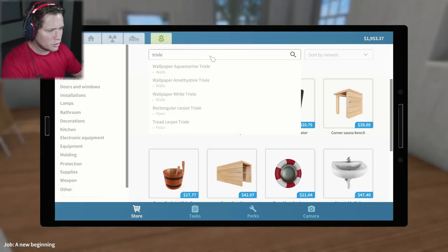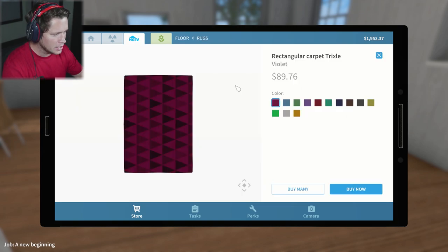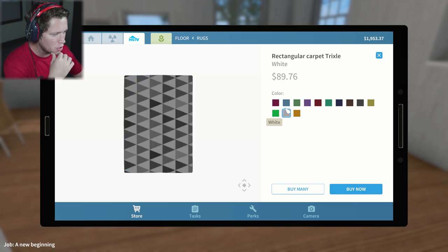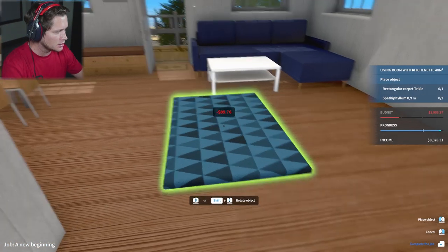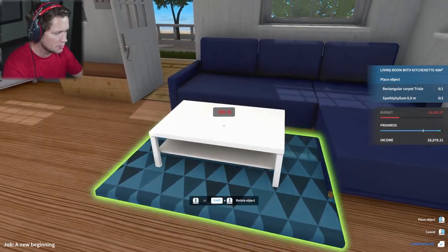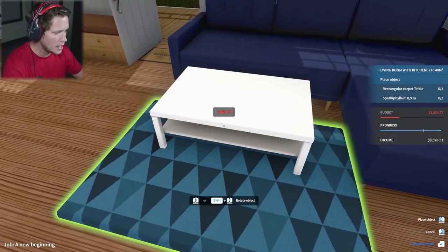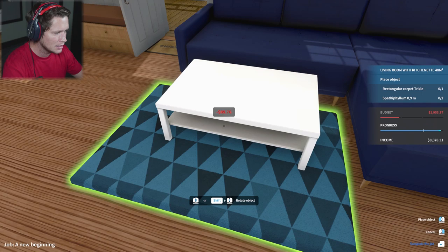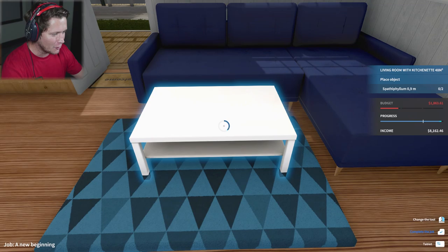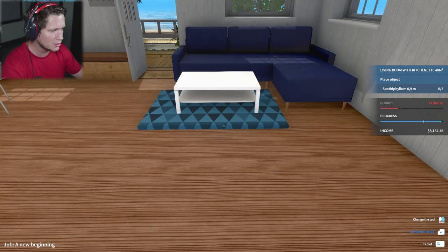Let's see what the Trixel rectangular carpet looks like. They want the rectangular carpet Trixel, so we'll probably add some blue in there — I'm thinking blue. Let's buy this. We should have it something like this, kind of put it to center the coffee table. Oh — running out of budget, that's not good. But we're going to be fine. Center the coffee table with the carpet — that looks a little bit better.